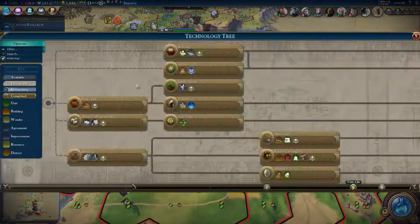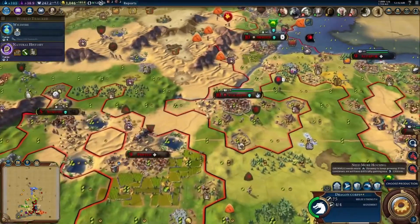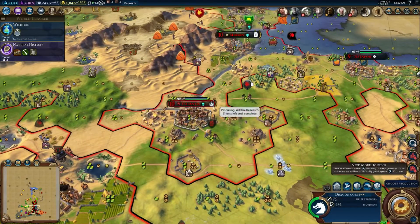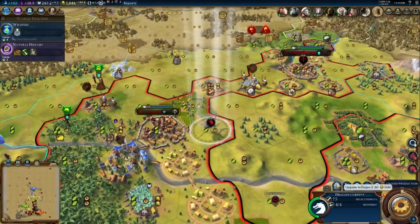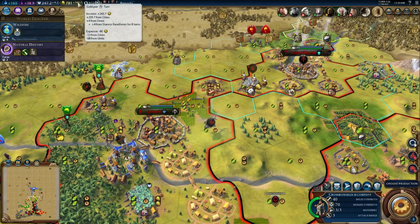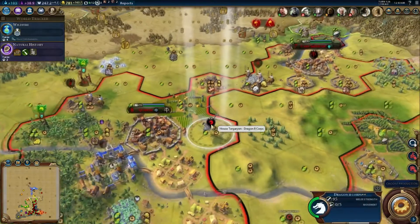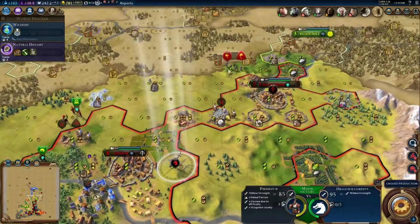So we're continuing to advance here. We've basically got pretty much all of the tech tree done. I'm making an Alchemist right here — it's going to get boosted next turn. I could upgrade this to Dragon IIs, but the problem is the cost goes up. Their maintenance cost is enormous — went from 108 to 163. So we took a huge hit monetarily, but they're so strong — it's like 95 combat strength. Just ridiculous.